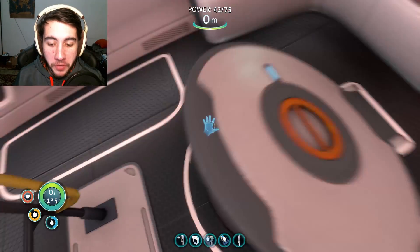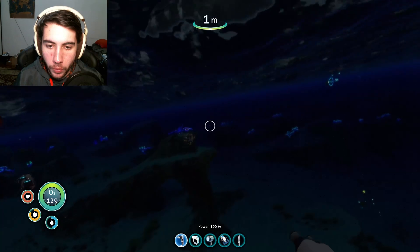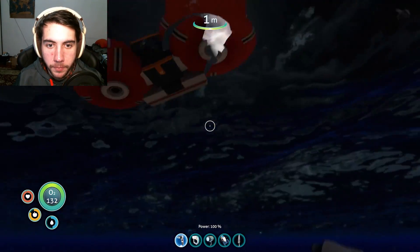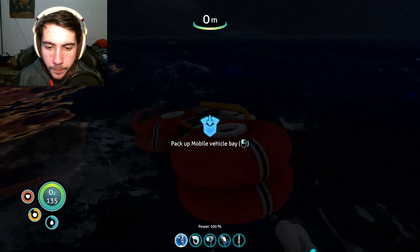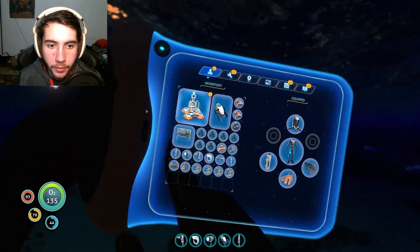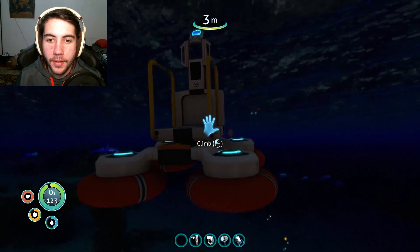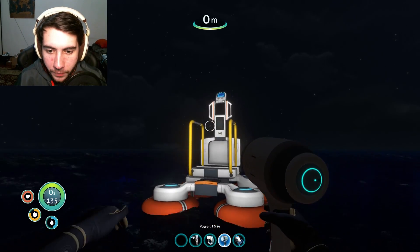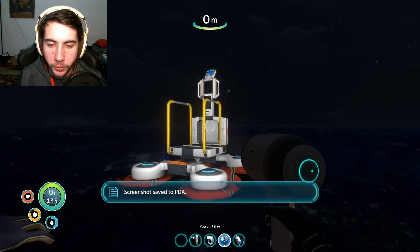A quick Google search showed me that the mobile vehicle bay can be placed in the water and will float to the surface where you can then craft things from it. Since we're right next to our base, might as well drop it here. There it is — it floated to the top. It seems rather small — is there a way to unfold it? Oh, there it was! You've got to throw it out like that, then it just pops up and floats to the surface. Little drones shot out — what the heck!